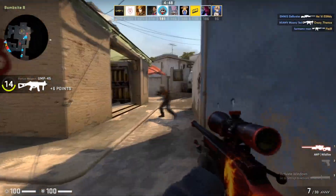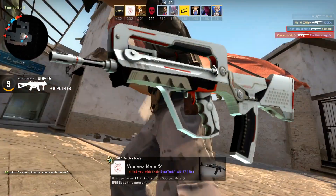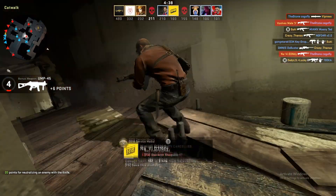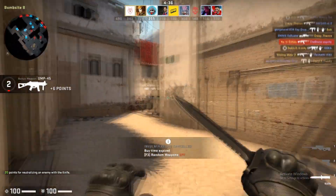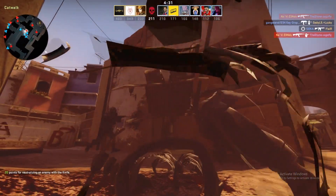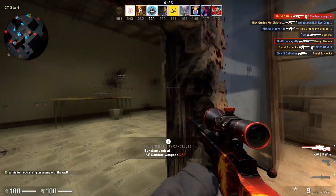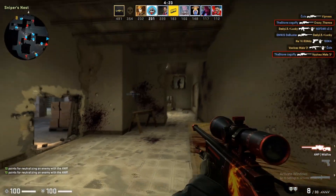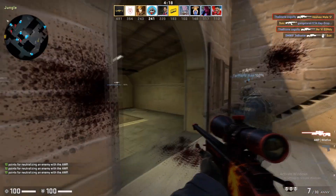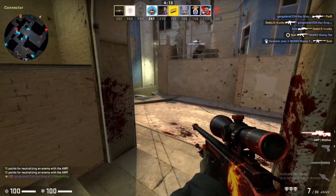Next up we've got the FAMAS — the FAMAS Mecha Industries from the Glove case. This is a very clean, Asiimov-like skin which I really enjoy. We're getting the minimal wear version, and if you can find a lower float minimal wear that's even better. It's from the Glove case, which is one of the cases going to rise in price in the near future, so this skin is definitely going to follow that trend.